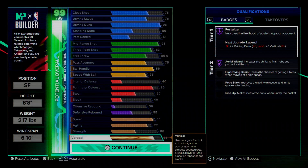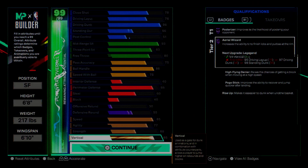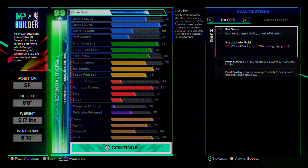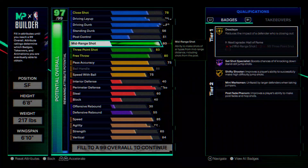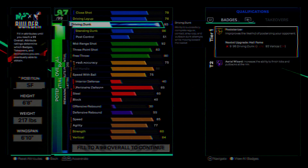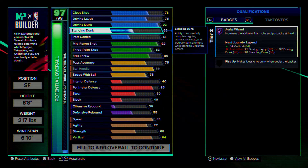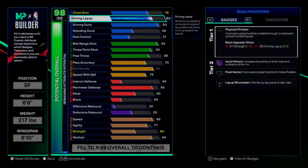A lot of people are building their MyPlayer around the Starter Three plus five attributes. I didn't want to do my first build like that only because I don't know how long it'll take me to make Starter Three. But if you've got the time to grind it out within about a month, here's how I'd build it. With Starter Three you get plus five attributes wherever you want — so that 93 drive and dunk, you add three of those plus five to get 96, giving you Hall of Fame Posterizer and elite contact dunks.